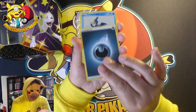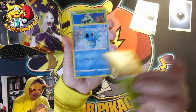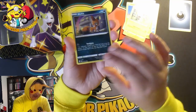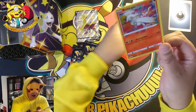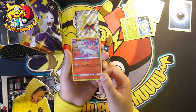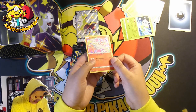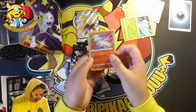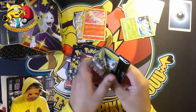Pack number one: we've got an energy to begin with, Cramorant, Ball Guy, Dartrix, a Horsea, Cacnea, a Shinx, Nickit, a Rowlet. We got the Reshiram alternate art! I love these alternate arts - I just think it looks amazing. I love the way it kind of melts and leaks out of the sides. A nice card, I will definitely take that.